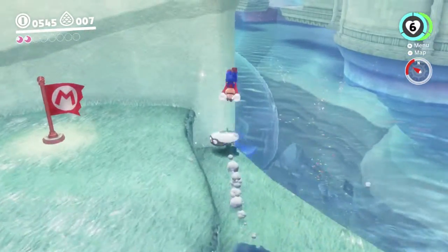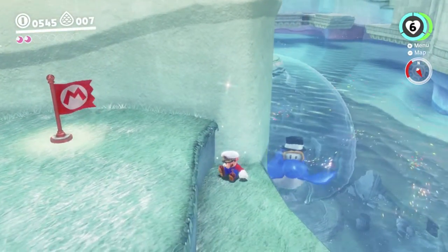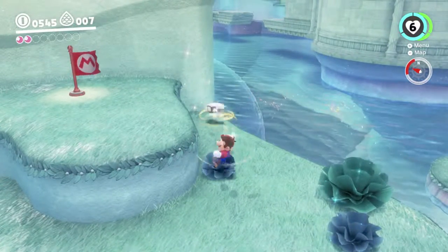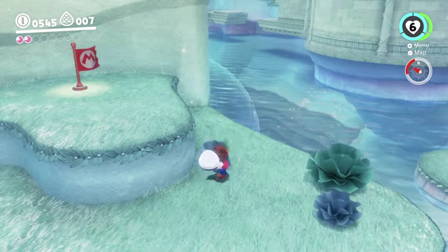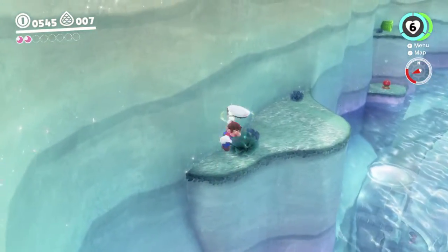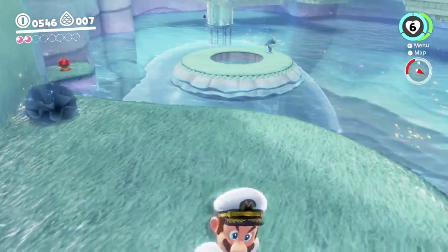You just do a Cappy roll jump here. You wanna basically throw Cappy a little bit off the edge. Back up a tiny bit — out there, that looks a really good spot. And as you can see, we've now gotten to this platform without touching any water.